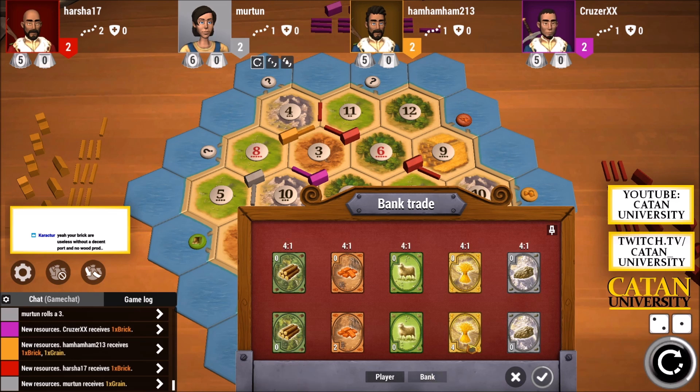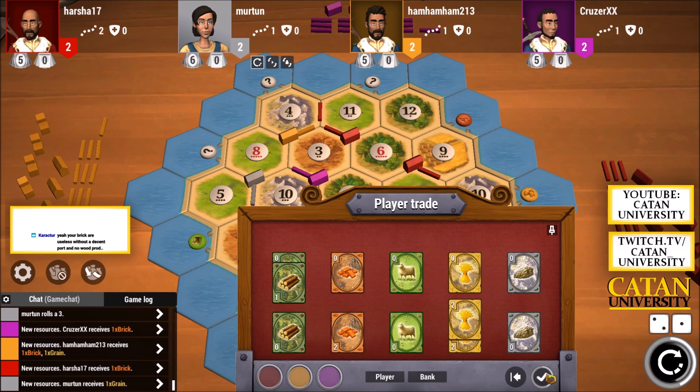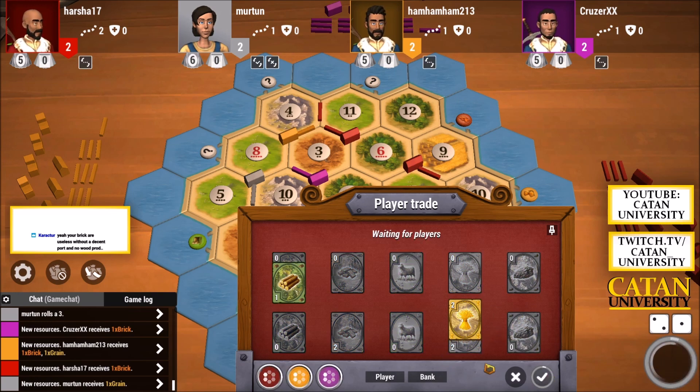It's still fine — I think we will trade four grain for one lumber. I know it feels bad since we just could have made that trade, but that's just the way it is, that's the way I like to play. Let's first check if someone wants to give me lumber for like two grain; if not, I won't trade these in for a lumber.